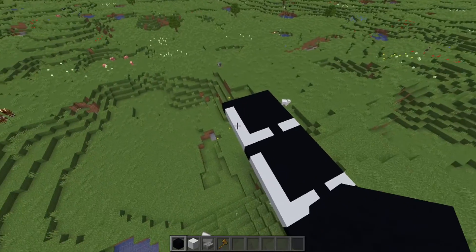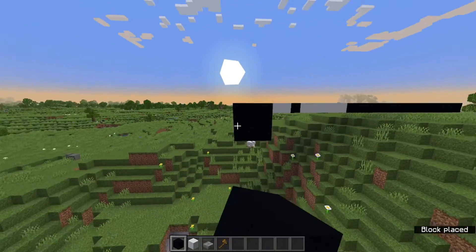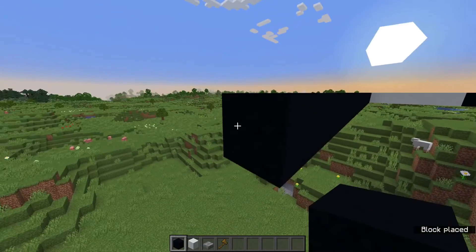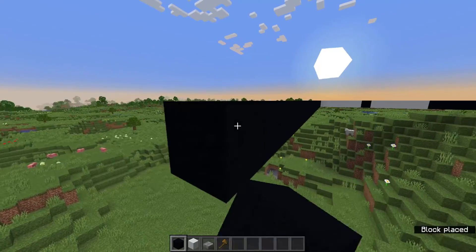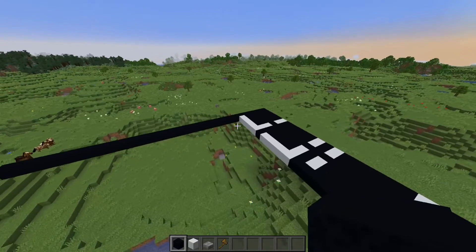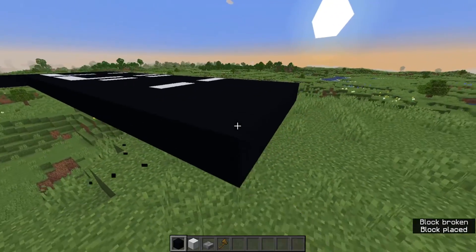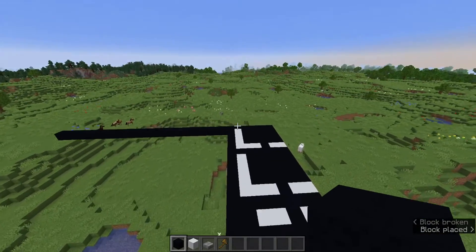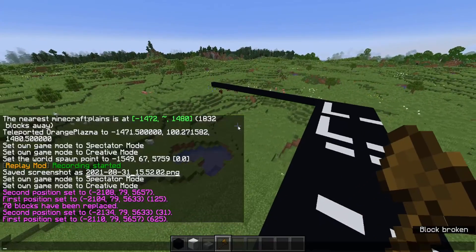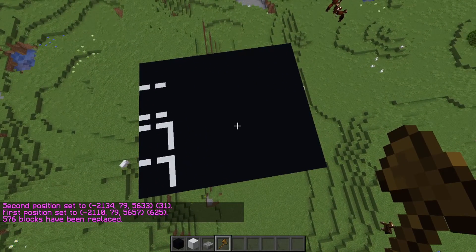I've counted this and it's 25 long, so you go out 25 blocks and build another layer across here. You can imagine this is sort of just an L shape — that layer there and then that layer. Fill this entire thing in with black concrete; there will be some bits added later, but that's the centre of your intersection for now.